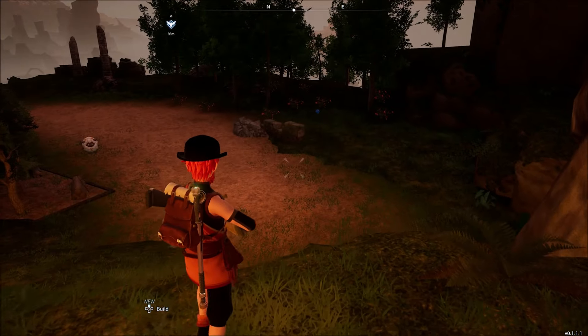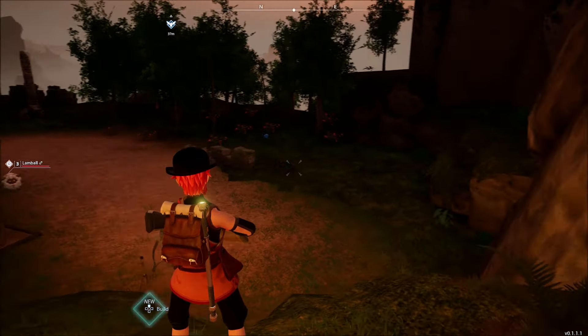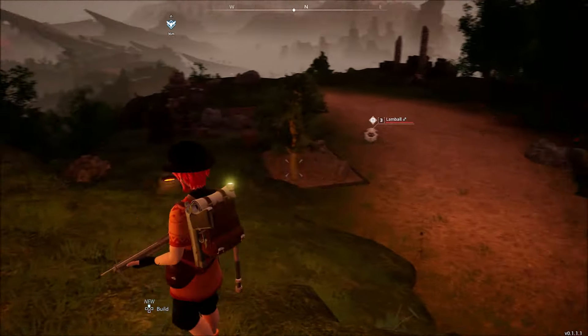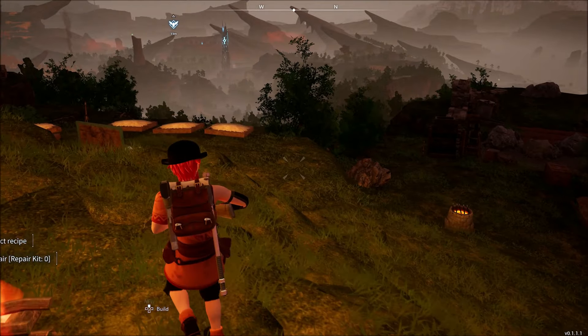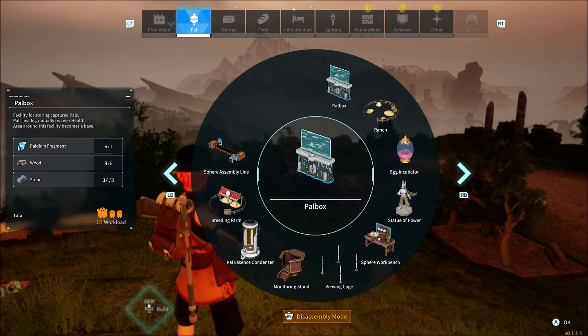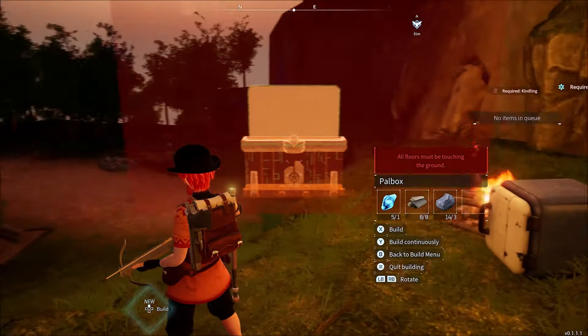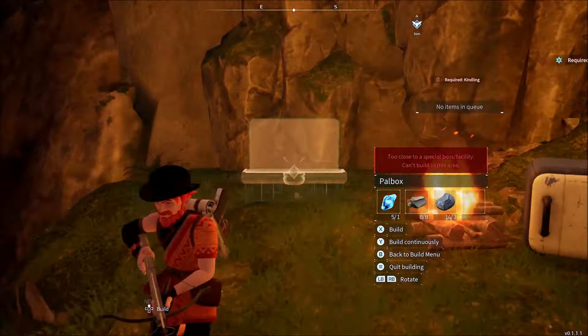So I've since moved on to another base, but I decided, you know, it left a lot of stuff here. What would happen if I place a new PAL box down here and maybe try to get it so that everything's still within the old radius, but fix this stupid PAL box so it's not putting things inside the cliff?